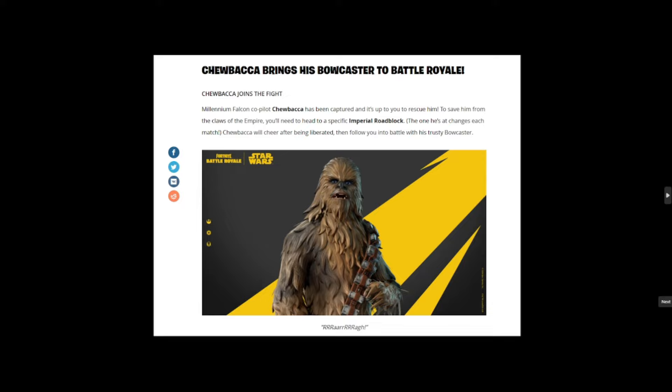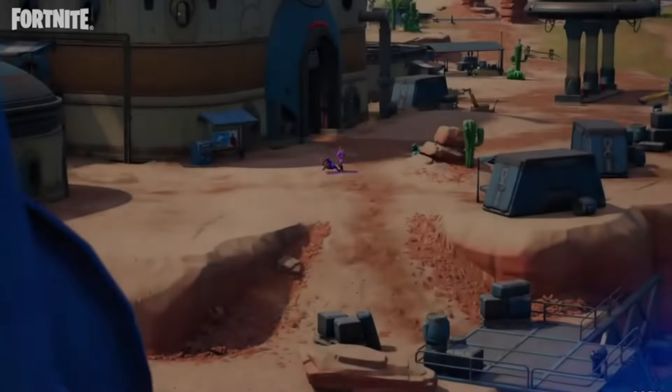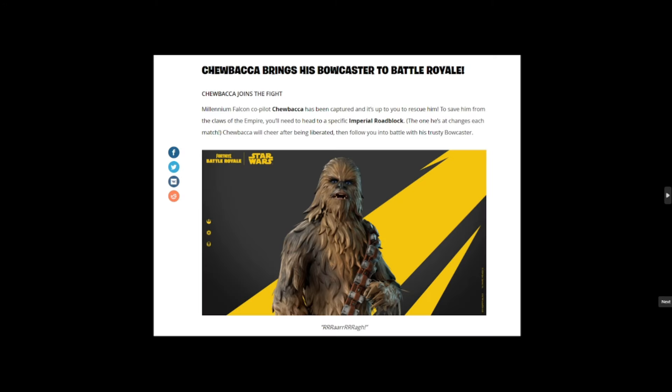Here's Chewbacca's patch note info: Chewbacca brings his bowcaster to Battle Royale. Chewbacca, the Millennium Falcon co-pilot, has been captured and it's up to you to rescue him. To free him from the Empire, you'll need to head to a specific imperial roadblock — the one he's at changes each match. Chewbacca will cheer after being liberated, then follow you into battle with his trusty bowcaster.